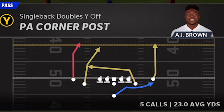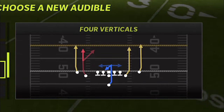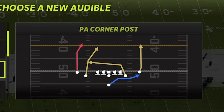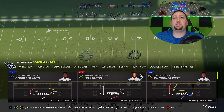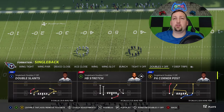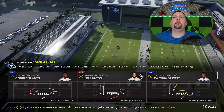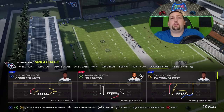That particular pass play is going to be the PA Corner Post. I have my audible set up where typically the last play is going to be the PA Post. This pass play is pretty much the only pass play you need. This entire offense is really based on the idea of pounding the rock until your opponent run commits or comes down to the box, and then beating them over the top with the pass play I'm going to show you today, which is one of my favorite ways to play this game.